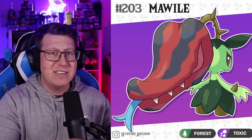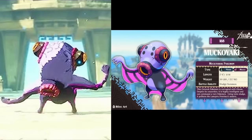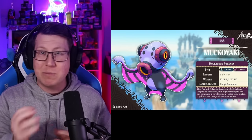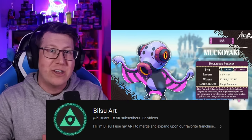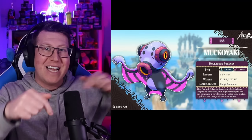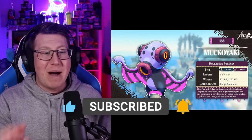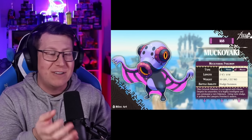This Pokemon is called Makoyaki, based on a Molldorm rock but also has Takoyaki in its name - Japanese food with Octopus. As of making this video it does not have an evolution yet, but it may evolve in the future. This is the perfect time to point you in the direction of Bilsuart on Instagram - check them out for all the further updates. They also have really well done videos on their YouTube going through storylines and some of the Pokemon for this region. The information will be in the description below. Makoyaki is a water and poison type Pokemon - it does look kind of creepy, especially those cracks around the eyes.